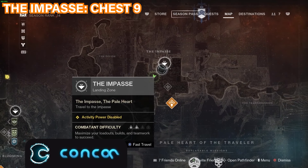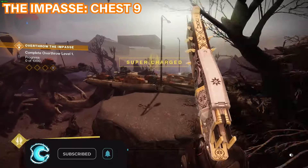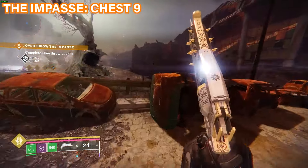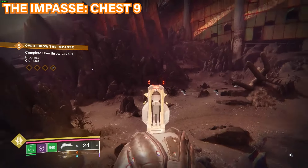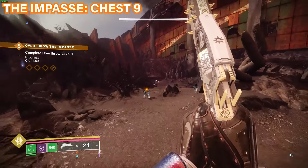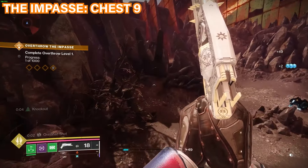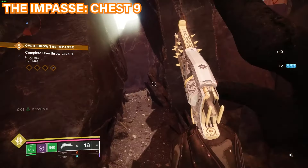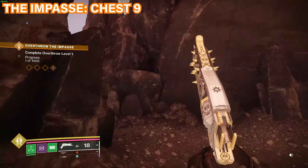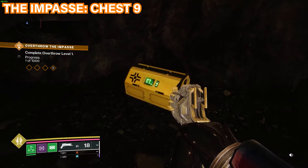The ninth and final chest is going to be found here at the bottom. When you spawn by the Impasse, go across the little highway section and keep going straight, going in between the rocks right over here. Keep moving forward and get past the enemies or kill them — your choice. Once past, you'll see these hands — go through the middle, and to the left there's a little gap. Go into that gap and when you get to the end of the tunnel the chest will be there.